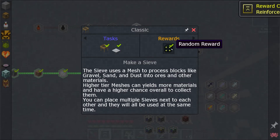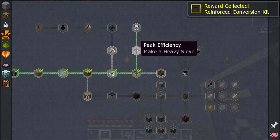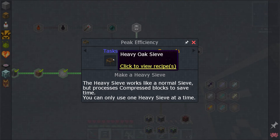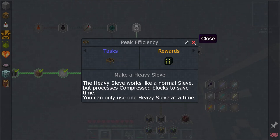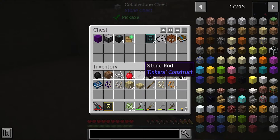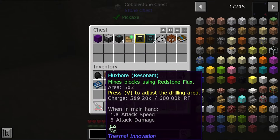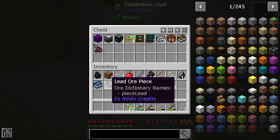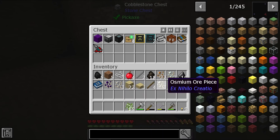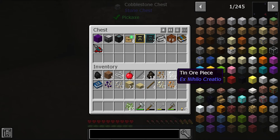Let's get the reward for our sieve - reinforced conversion kit. So we've got the heavy oak sieve as an option, we will make it, probably not right now. Some lead ore, aluminium, osmium, copper, tin, flint, and some iron ore pieces.